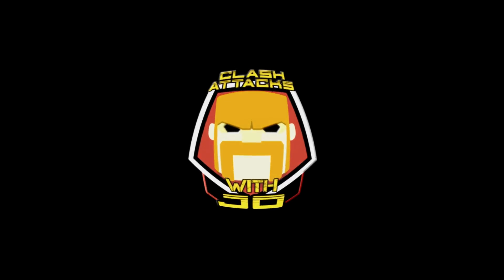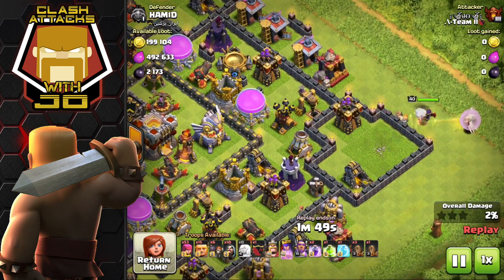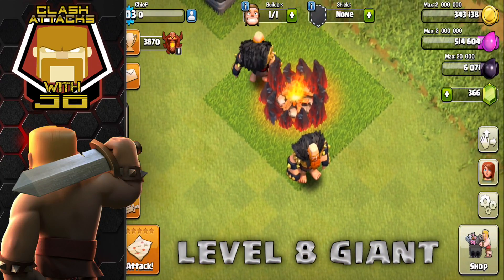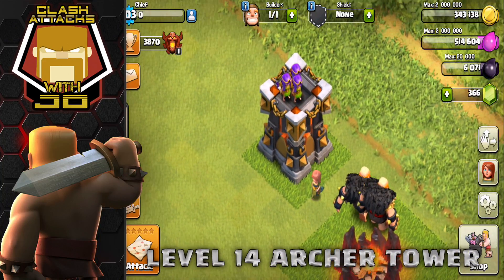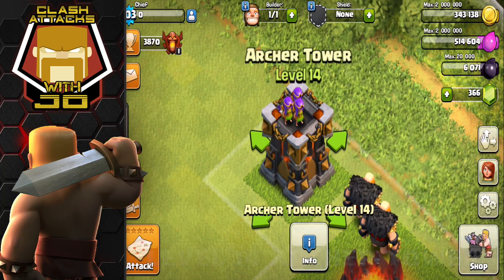Hey guys, Joe here coming at you today with a brief sneak peek for the summer update coming to a device near you really soon. Here we are looking at the level 8 giant — check out those golden nuts, that's actually pretty neat looking. We also have the level 14 archer tower with very limited information put out on these items.